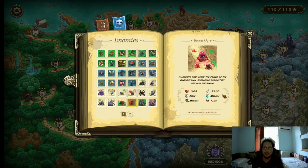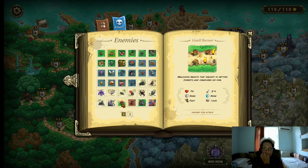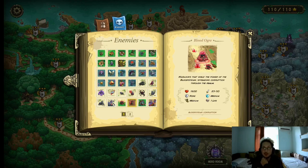Blood Orc — this guy has the blood corruption thing going for him. Basically he can transform nearby enemies into a corrupted form. But as long as you keep him stalled he's not gonna be able to do it. He has only 1500 HP, deals between 23–30 physical damage, and only has medium magic resistance. He's not that problematic — just make sure you stall him out, and if you can't stall him, spawn kill him.